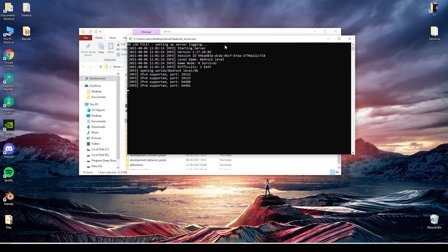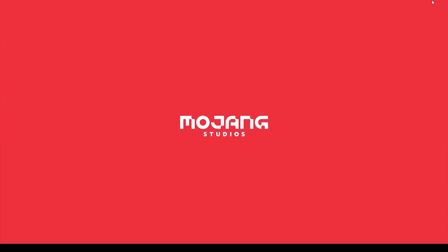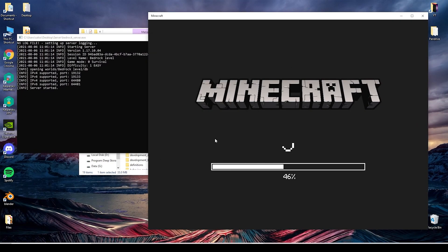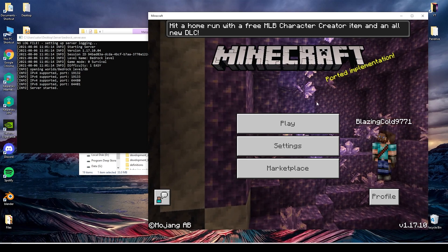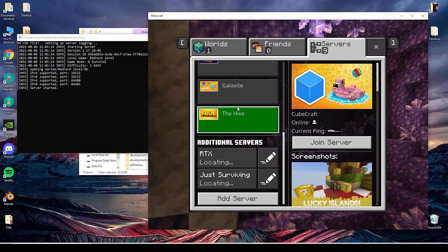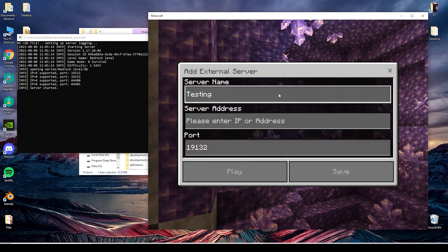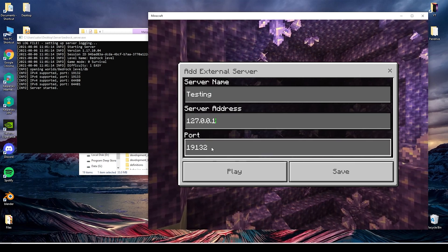Let's check if we can join this server from the same PC. Let's start the server, open Minecraft and wait for it to load. Then go to the server section, scroll down and select 'Add Server'. The server name can be anything you want, but the server IP is super important. If you are joining from the same PC running the server,